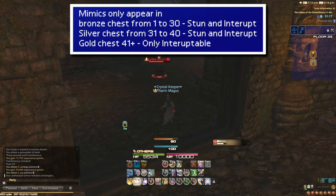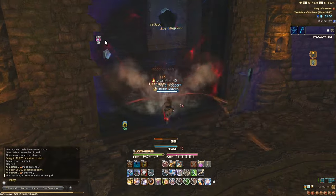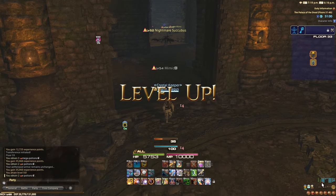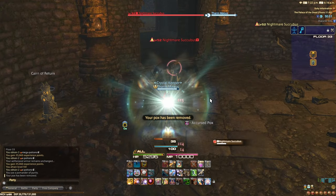Something to be wary of when opening chests is the possibility of mimics or exploding chests. Mimics hit rather hard, but the real danger comes from the ability Infatuate. This inflicts a punishing debuff called Pox — it lasts for 10 minutes, turns off your natural regen, and causes you to take constant damage. The only way to cure the debuff is with the Purity pomander.